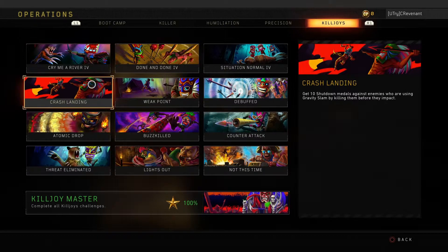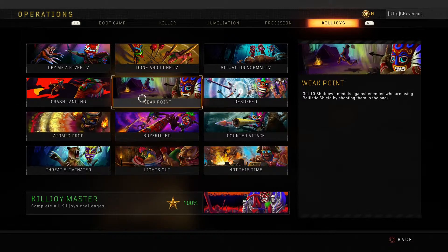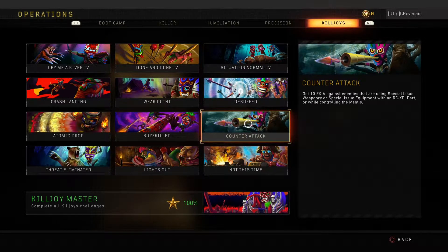Weak Point and debuffs will just happen naturally over time — you can't do too much to help. Another annoying challenge requires you to use a dart, RCXD, or control the mantis to get shutdown medals. I'd recommend that when you hear a war machine or annihilator go off, throw your dart in the relative direction and try your best to kill them. It's not too difficult but can definitely be annoying.